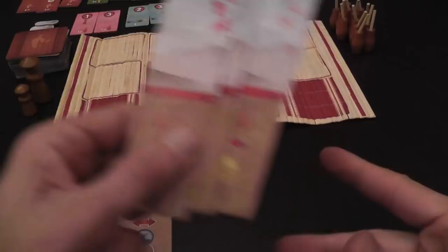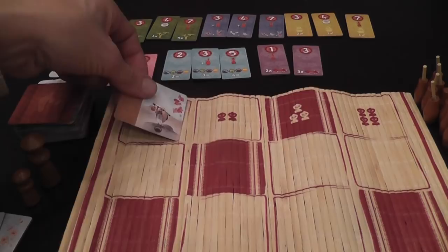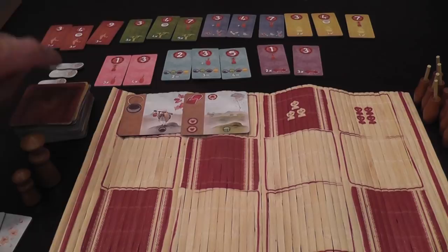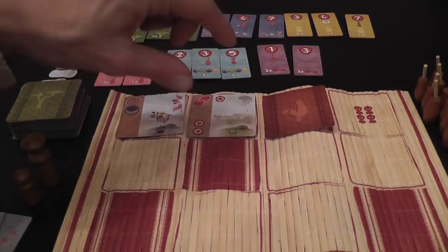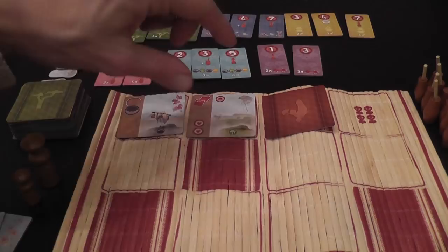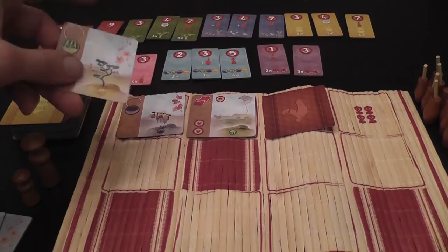At the beginning of a round, a player will place cards in the first row — a number equal to the number of players. Suppose we are playing with three players: we place three cards there. Then in player order, the players will decide if they want to take all of the cards in a column or not. If you decide to take a card now, that's what you're going to take this round. The alternative is you can pass. If we all pass, we continue placing down cards face up or down as required.